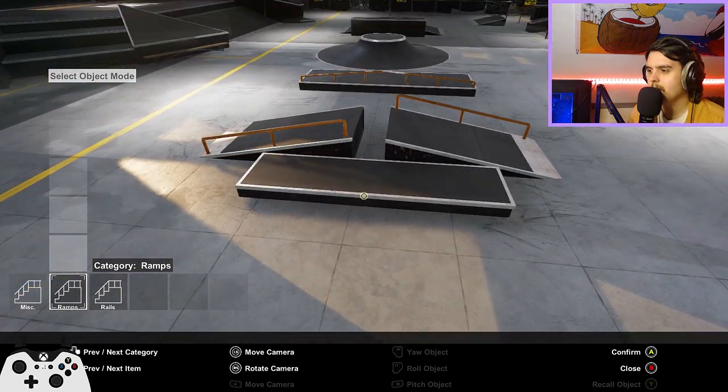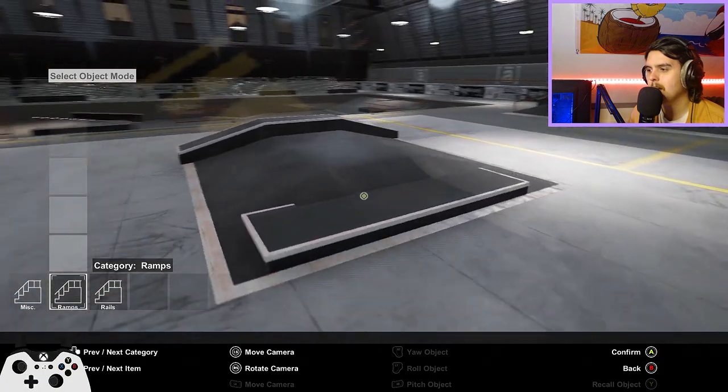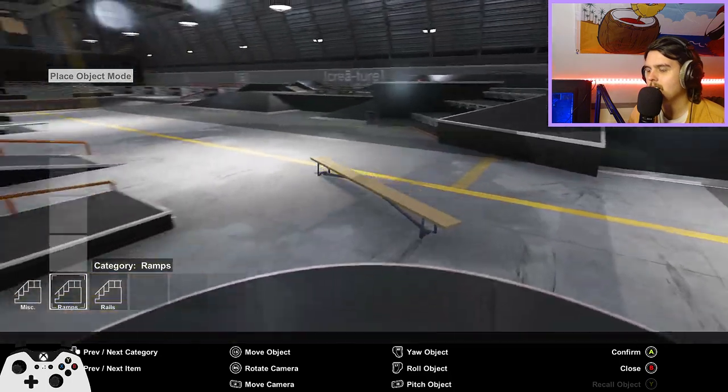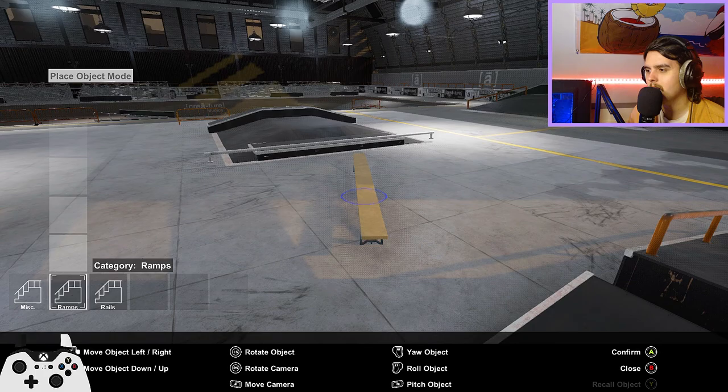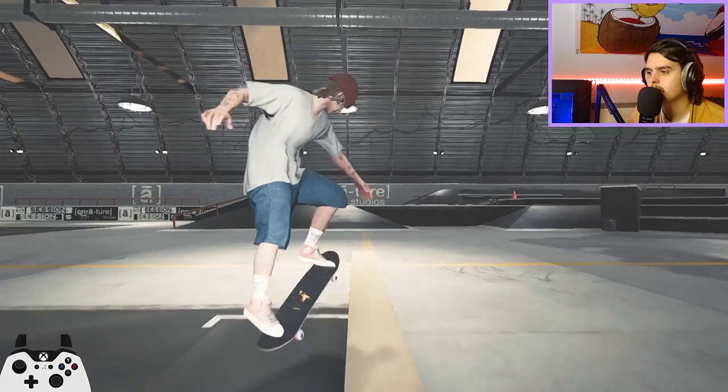So let's try something here — let's build maybe like a fun box to start off. We'll put this money pad there, more centered. What about these benches? We can move these benches as well — let's throw a bench at the end here.